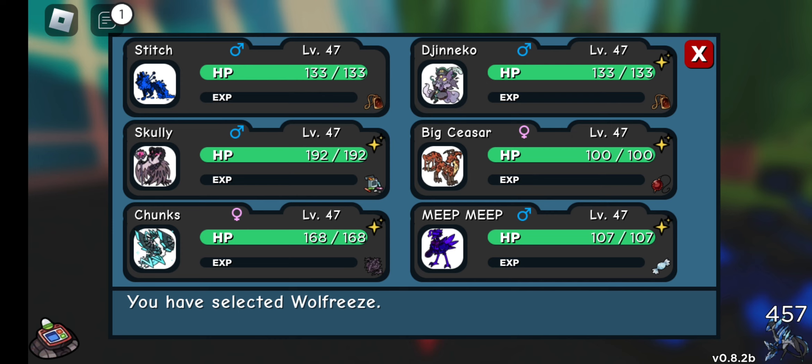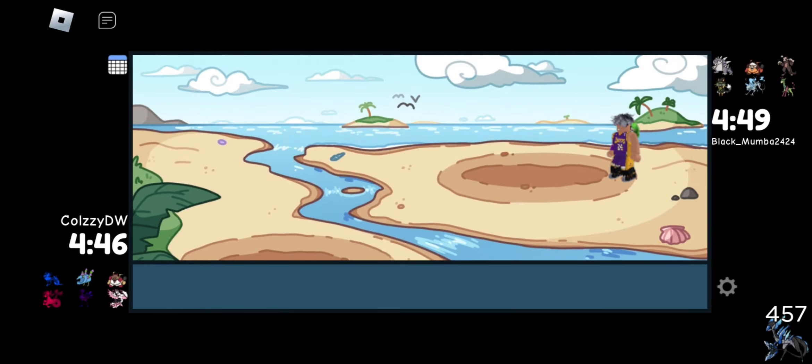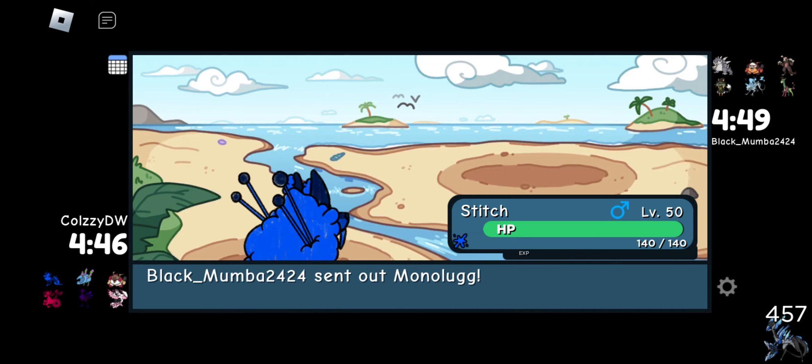Alright, first battle. We'll freeze — counters, counters, counters — neutral. So we counter 5 out of 6. Polar Choice is not very effective against us. That's an easy Icy Slash right there.